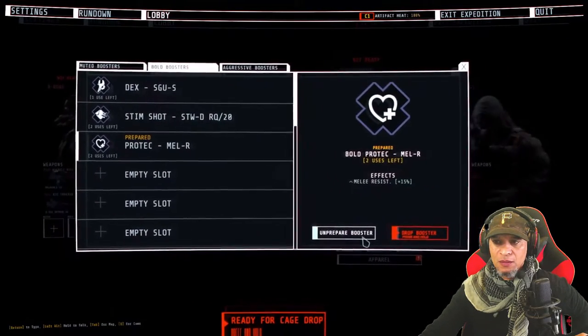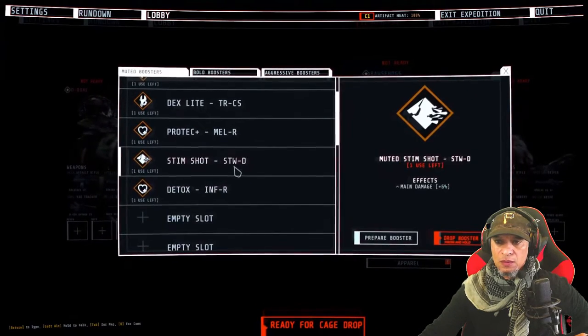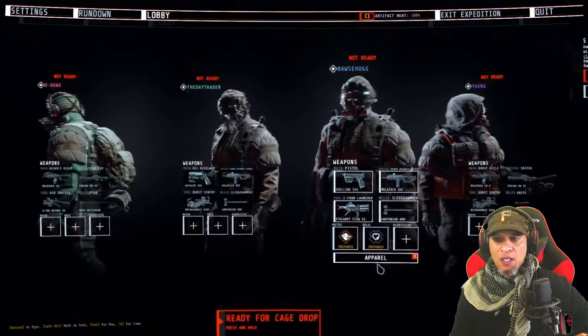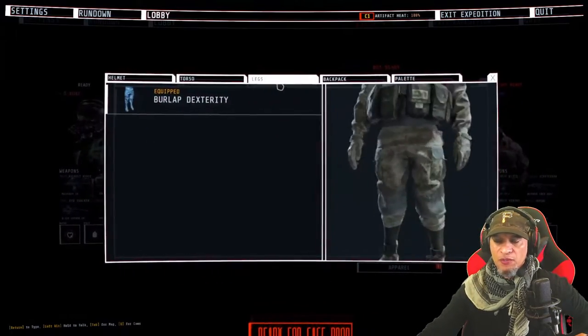Each level has limited-use perks that can be deployed on future expeditions, offering various boosts to typical FPS attributes. Also, if a team member walks in front of the gun turret, you won't get shot — there's no friendly fire.